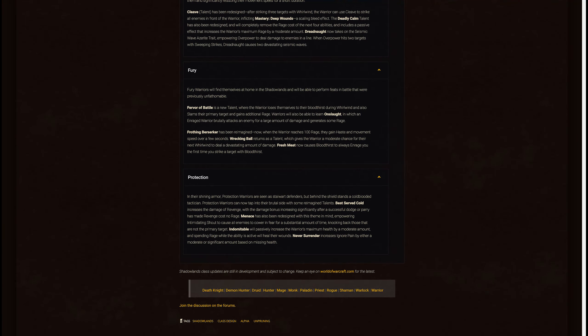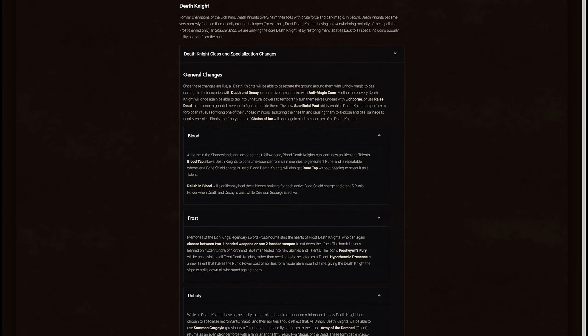Next, I'll talk about each of the class and specialization changes. If you'd like to go to your class, I'll provide links in the description to timestamps. I'll go ahead and just talk about them in the order they're presented in the article. Also, if you'd like to read the article yourself, a link to that will be in the description.